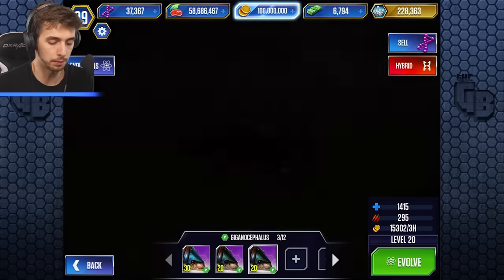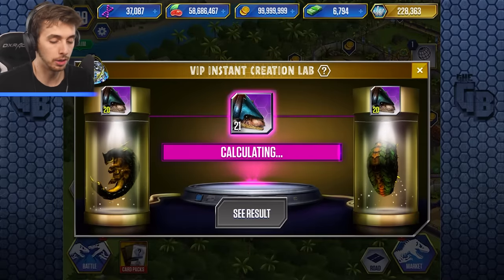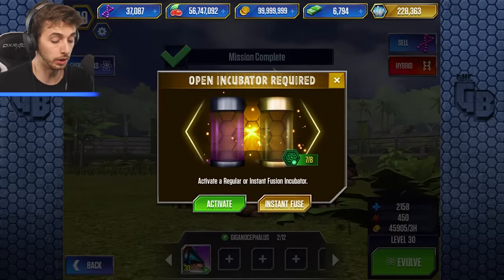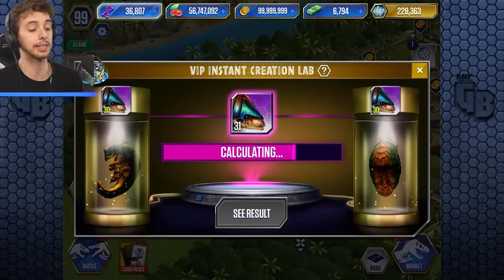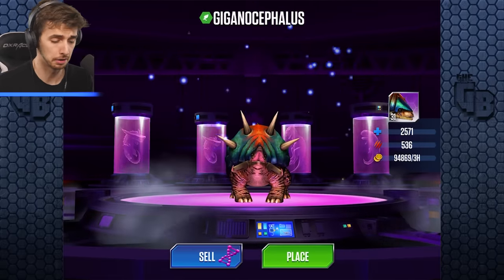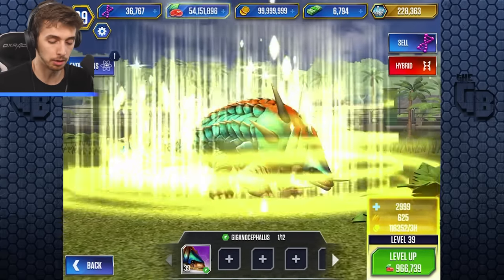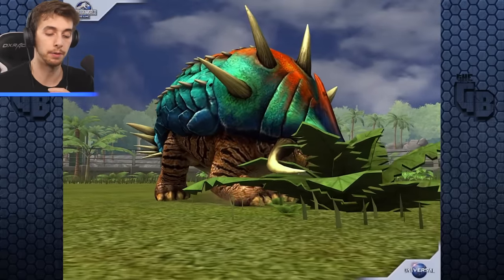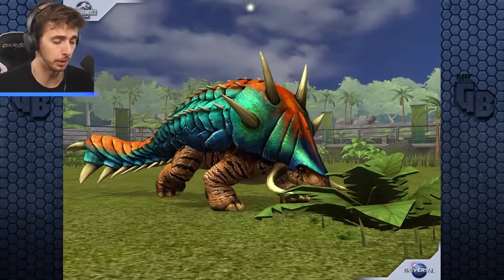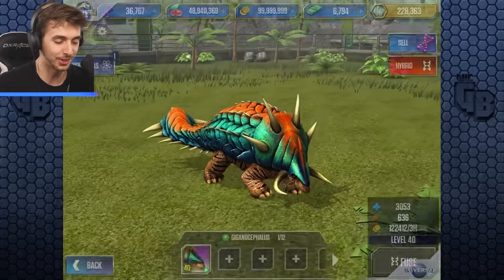I think he was all the way on this island - yep, there it is. Let's fuse this now. The instant fuses are back, baby - all they cost is a little bit of DNA and that's all I care about. Get the food up. We did a mission as well - instant fuse. So this is the max level, level 40: 2,571 health and 536 attack. Level 40 gives 3,053 health and 636 attack - not bad.